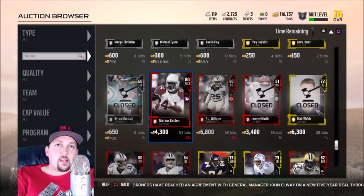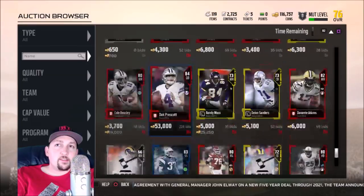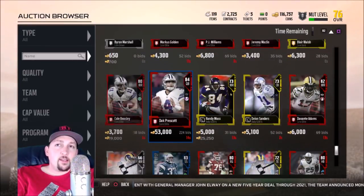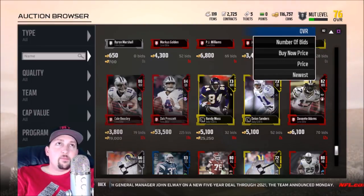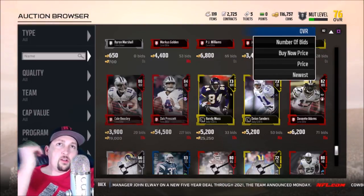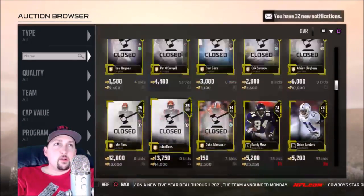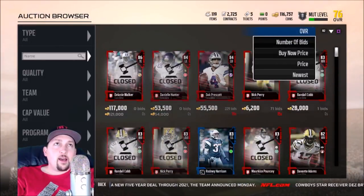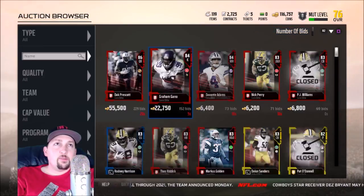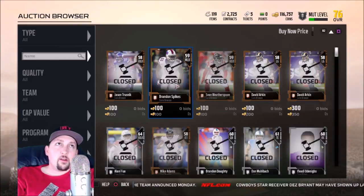I don't like fighting for cards — it gets tedious and exhausting. But a lot of people do it; you can see plenty of players just dropping bids trying to get a good deal. It works sometimes, but it's frustrating. As for A to Z, probably nobody uses that. Overall brings the highest-rated cards first. Number of Bids is pretty obvious — whoever has the most bids — though I don't know why you'd sort by that.